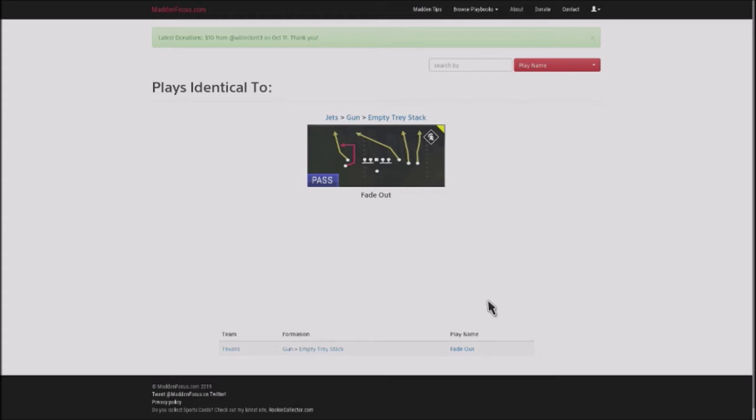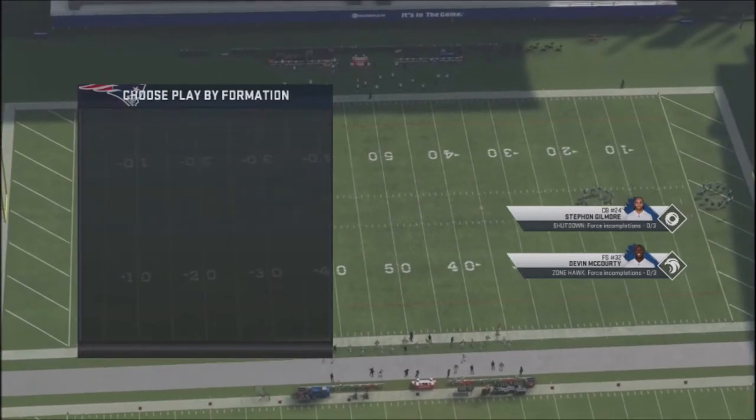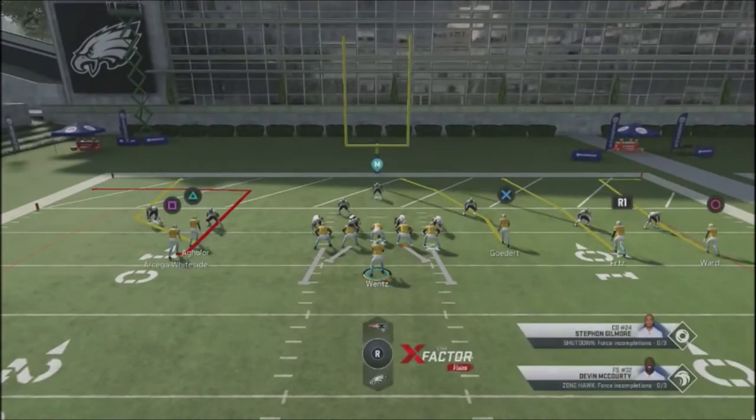The play is out of the Gun Empty Tray Stack. Stack formations are particularly good down in the red zone or when you need a first down with small yardage, because of the way the stacks play off of each other. The play is Fade Out, with a couple quick adjustments. What's cool about this play is the stack concept off the left-hand side — that route below the slot receiver will actually get a free release and a free lane into the red zone.